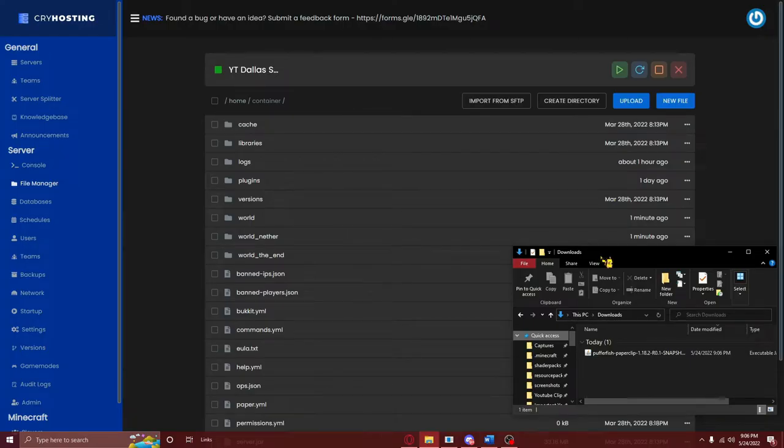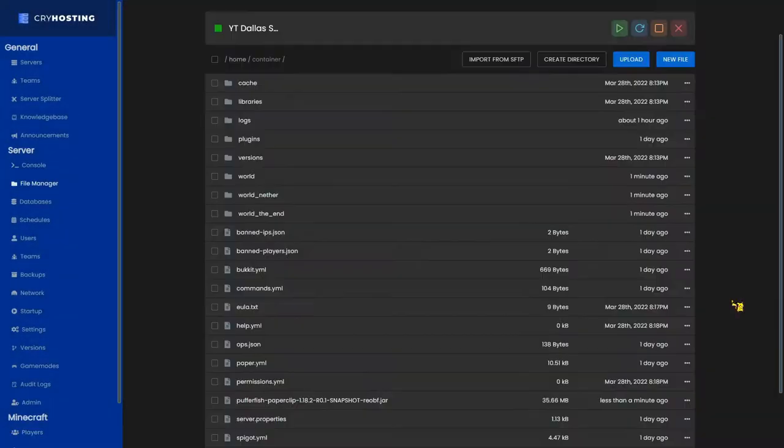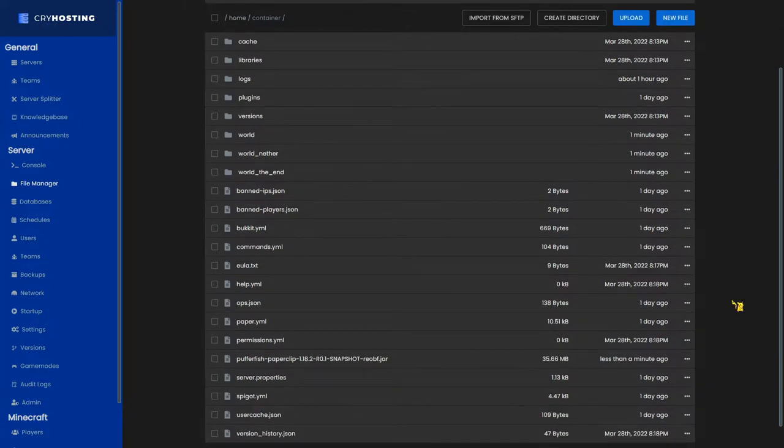After downloading the jar file of your choice, navigate to your server's main directory. Here you'll just need to upload your newly downloaded .jar file by dragging and dropping it onto your panel. After your jar file uploads, you can either change your server's startup commands to the name of your Pufferfish file, or rename your Pufferfish file to the jar file already mentioned in your startup commands. In my situation, I'm just going to rename my Pufferfish file to server.jar as it's what my server tries to run by default.